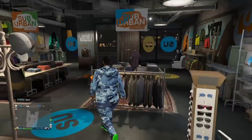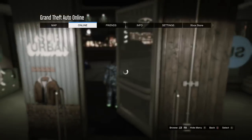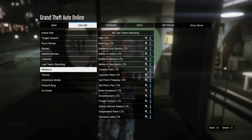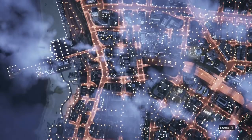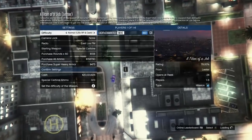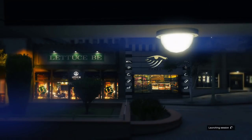Now go outside the clothing store and start the mission 'Titan of the Job.' Go to Online, Jobs, Play Job, Rockstar Created Missions — it's the first one, Titan of a Job. You can host it; it doesn't matter. On PS4 or Xbox One just start it up and wait for the session to launch.